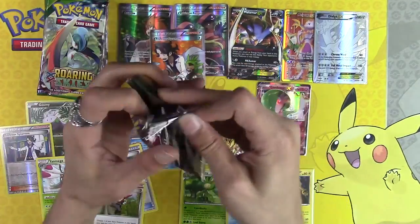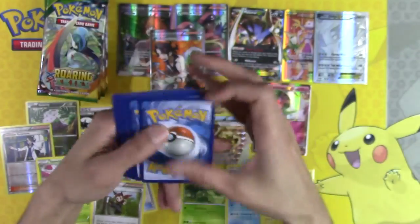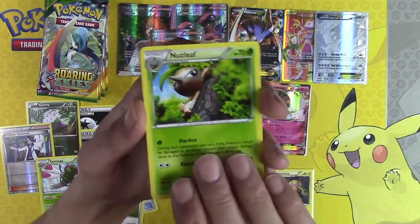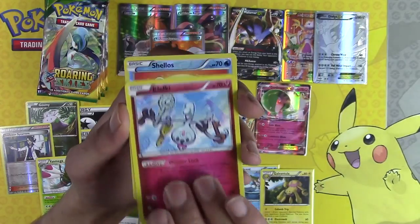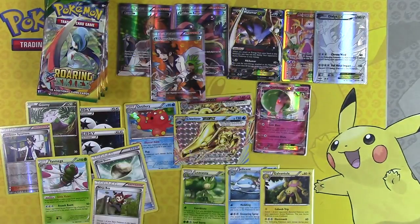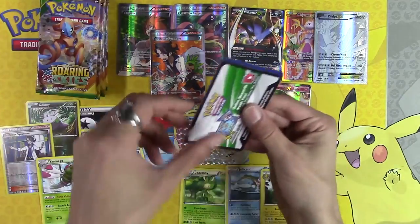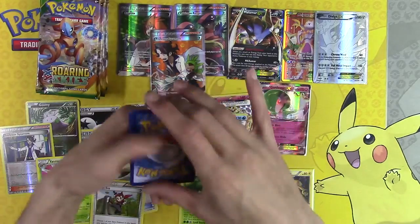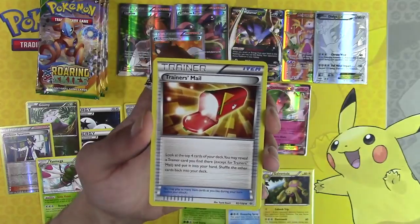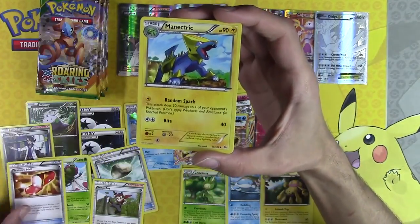Last pack of Steam Siege — Nuzleaf, Gardevoir Spirit Link, Clefairy, Shellos, Samarot. Here we go — Roaring Skies! And we get a Shaymin— wait, Trainer's Mail! That is an insane card — that's about a $4 card right off the bat.